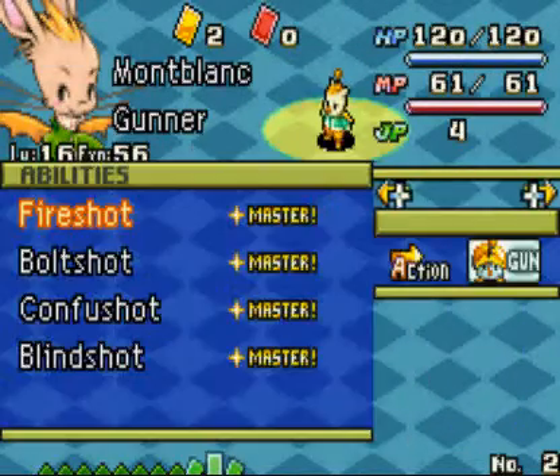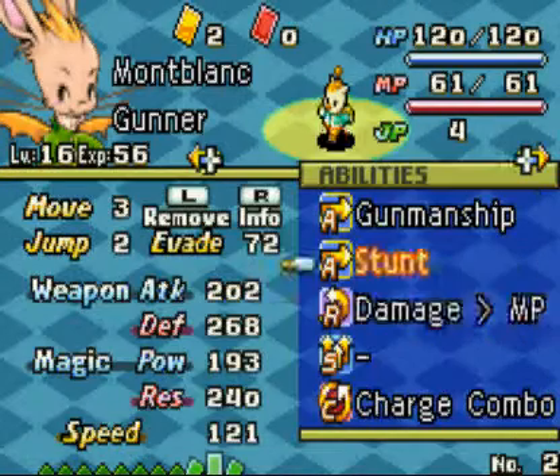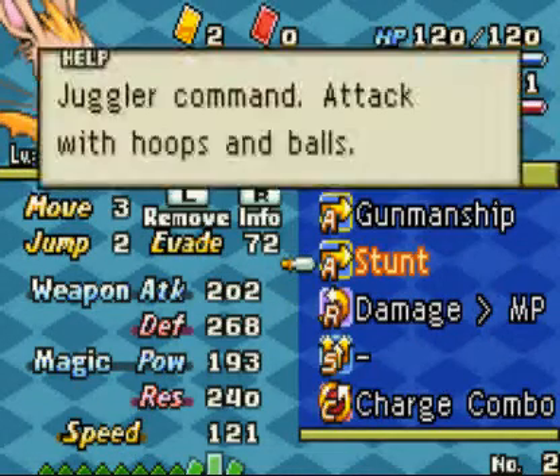Mockblank is still a Gunner. He's basically learned all the shots he can for now. There is Ice Shot from a Gaet gun, but I don't think I really need it right now. He's fine where he is, and he still has his stunt abilities.